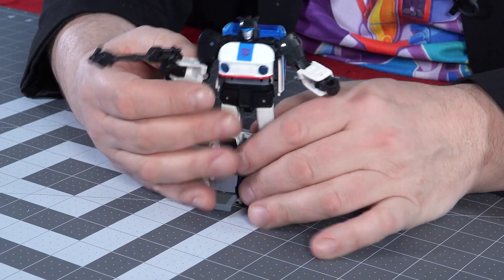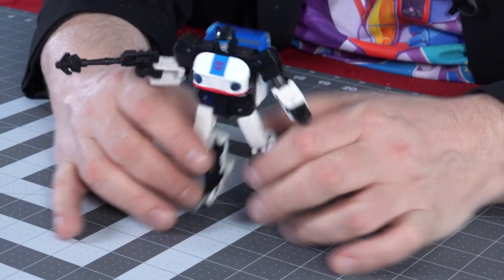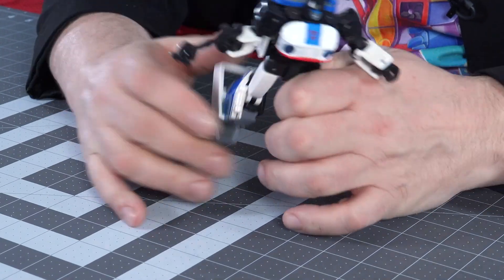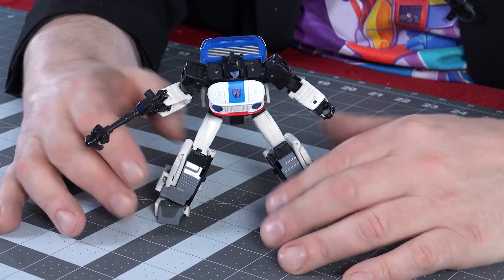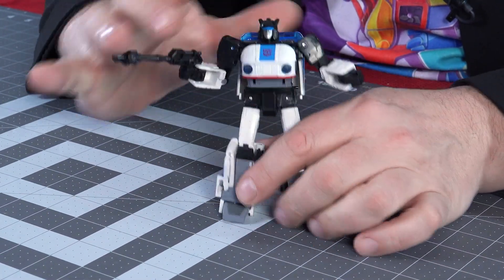He does have ankle rockers — I always want to be careful because sometimes they don't look like ankle rockers, and if you try to force something that's not one you might break it. So there he is with ankle rockers. Yeah, I like the posability, I like the figure — he's very cool. All right, but before we get to his vehicle mode let's look at the other Cybertronian form that came out previously in the Fall of Cybertron line.